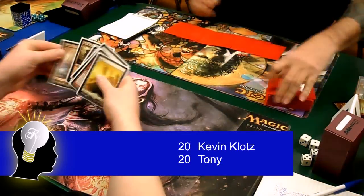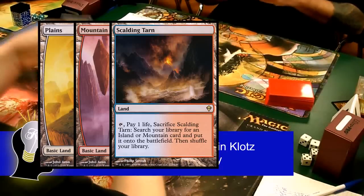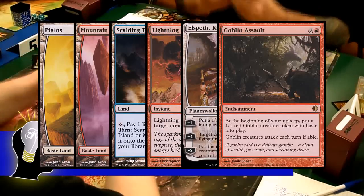In my starting hand I had two Plains, one Mountain, one Scalding Tarn, a Lightning Bolt, an Elspeth, and a Goblin Assault.